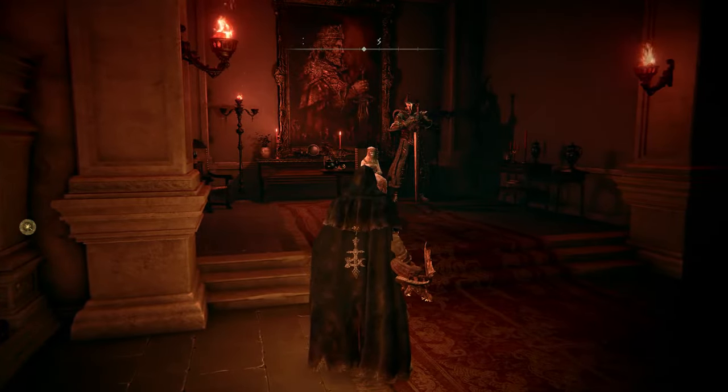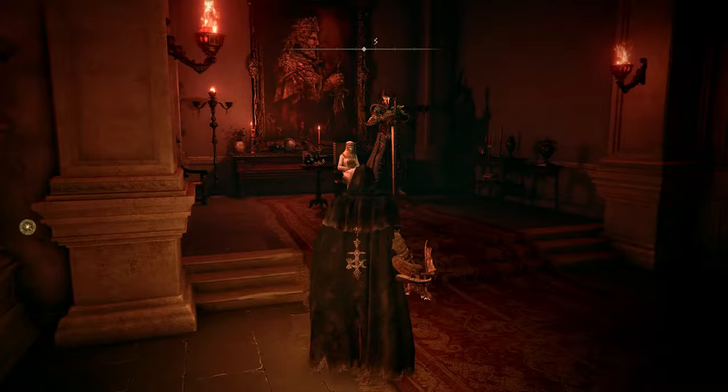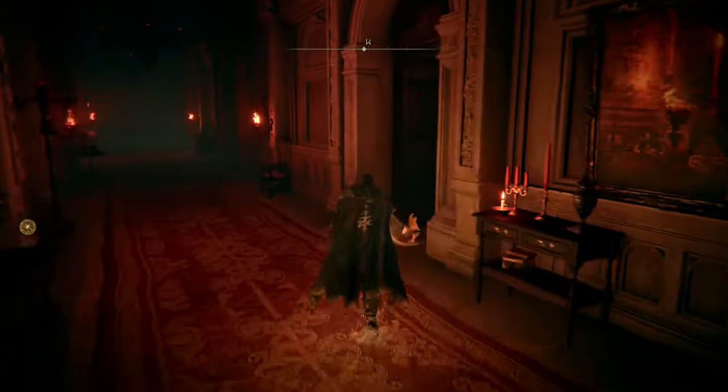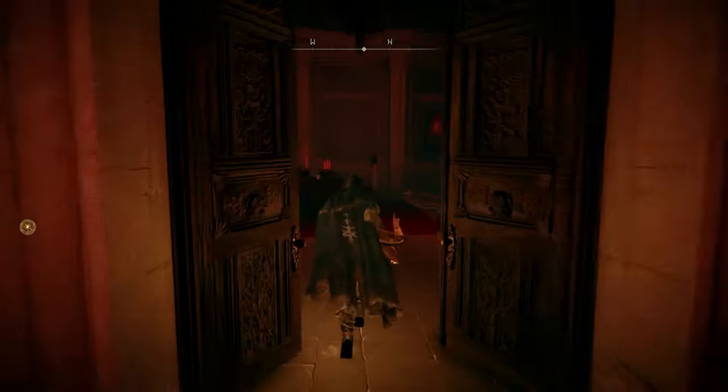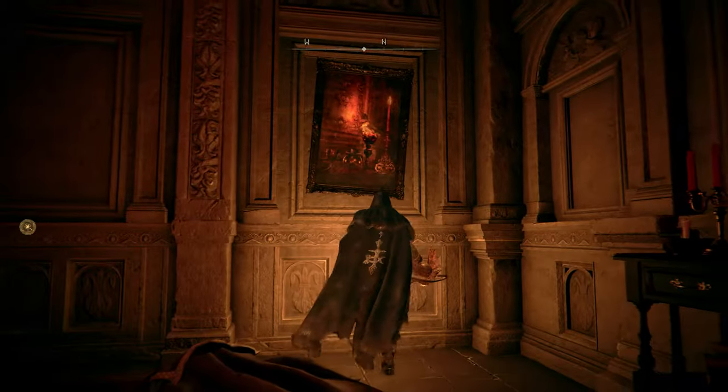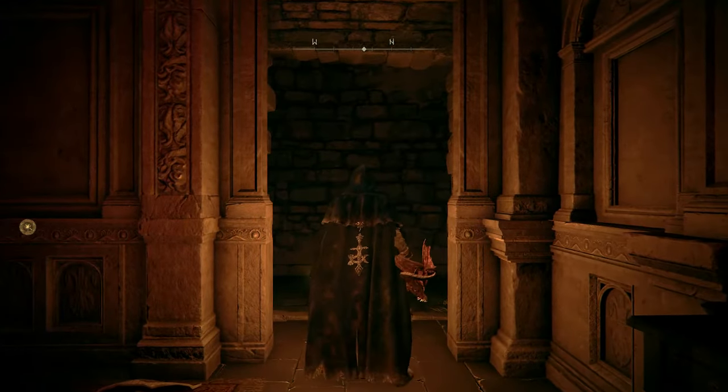So the first thing you need to do is talk to the lady over there and join Volcano Manor. You'll get the drawing room key, and then you need to open this door over here. It has a body on the floor here and a painting.